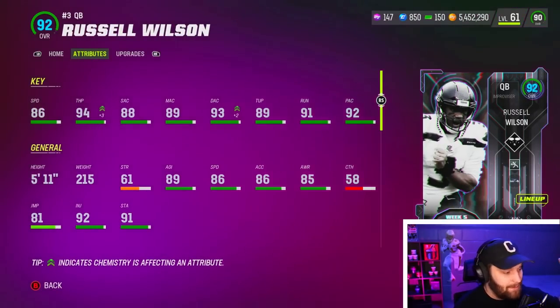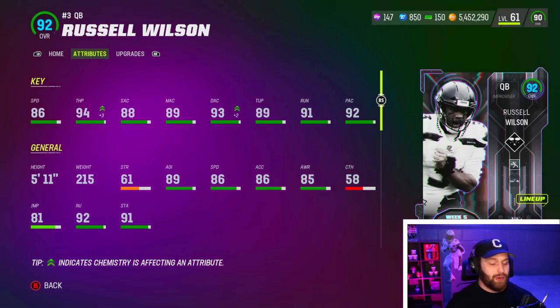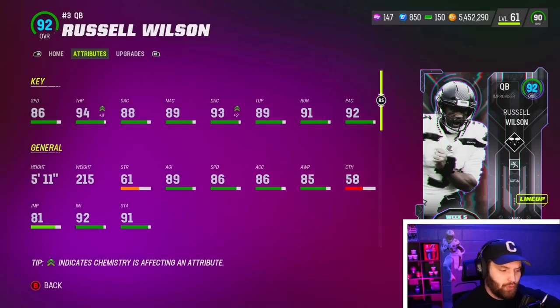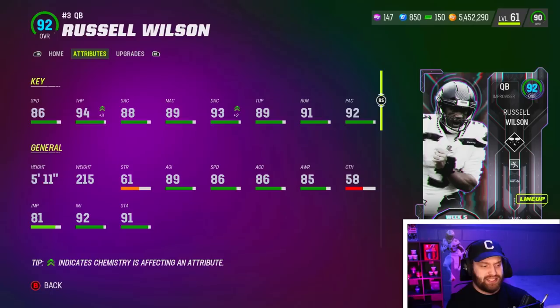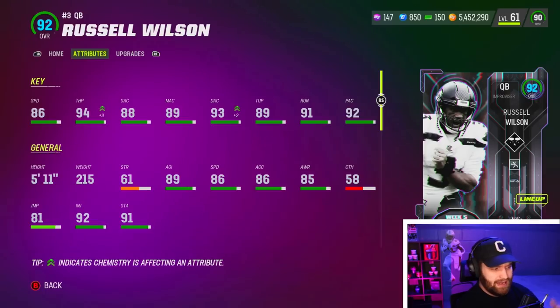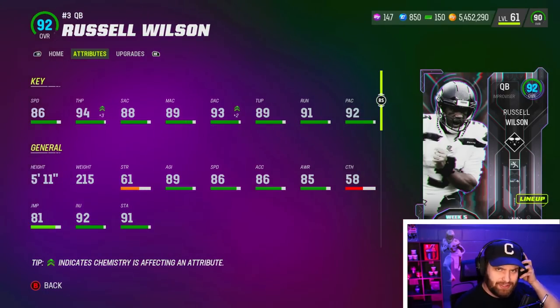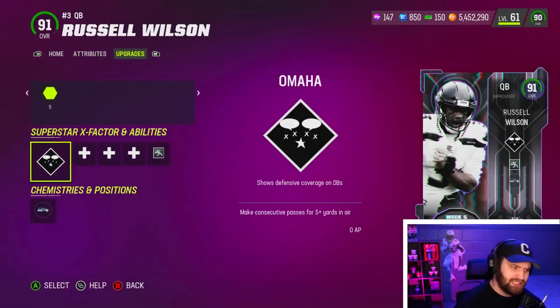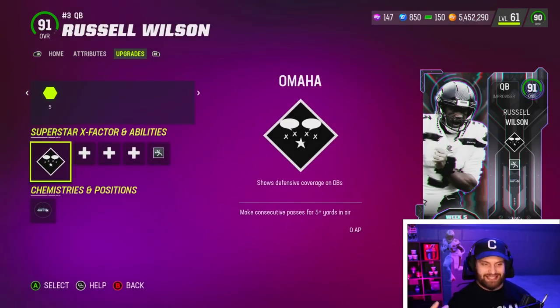Looking at Russ, he is amazing statistically. They didn't show the cards or stats until they came out. He does have 94 throw power with a plus three, so normally 91. Really solid accuracies — only one above 90 though, the deep accuracy at 91. We all know the deep ball by Russ is always goated. He has 89 throw under pressure, really good throw on the run and play action stats. 86 speed, still solid enough to get out of the pocket. He does have that generic three release, the same as two — fits magic, a solid release in the game.